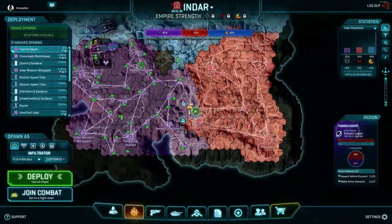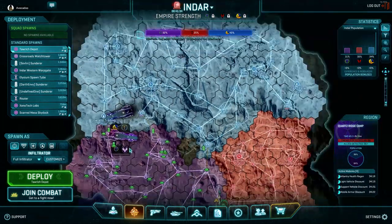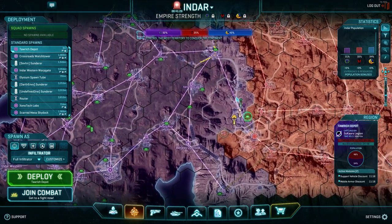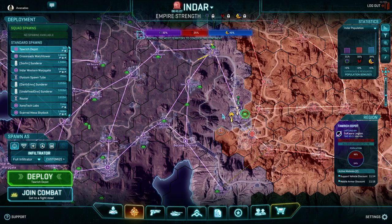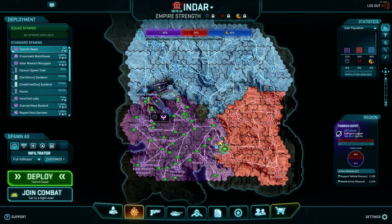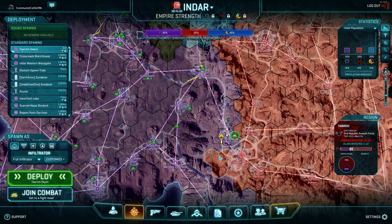We're basically just going over bases right now. I've been going over from left to right — we've done Quartz, NIN.com, Broadcast Hub, Crossroads, Tarrich Depot. At this point I'm just going to keep going on any other bases, but if anyone has any specific requests on bases or lattices they want to address, this is a great time to do that. We only have 41 minutes left on Indar anyway.